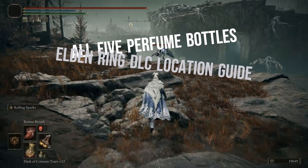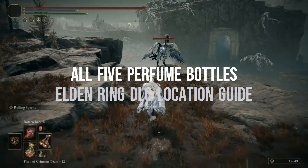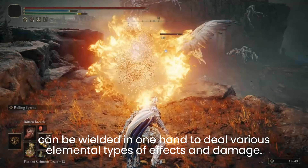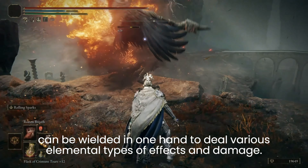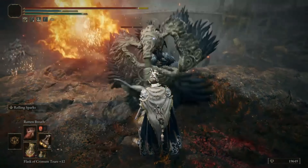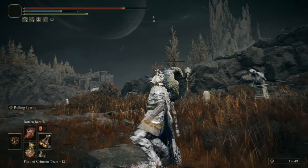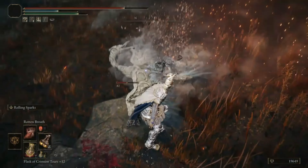Hello and welcome to a new video from NNG Shorts. In this video, we are going to show you the locations of all perfume bottles in Elden Ring. It can be wielded in one hand to deal various elemental types of effects and damage. These are one of the eight new weapon types debuting in Shadow of the Erdtree. There are five of them in total, and we will show you the location of every single one of them.